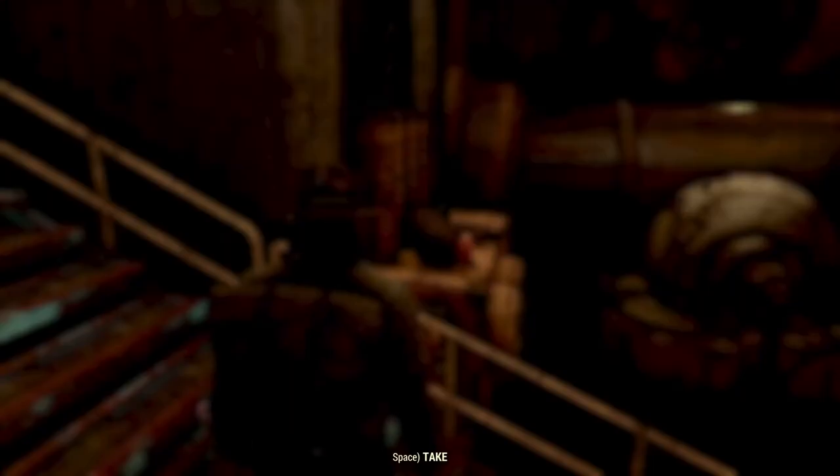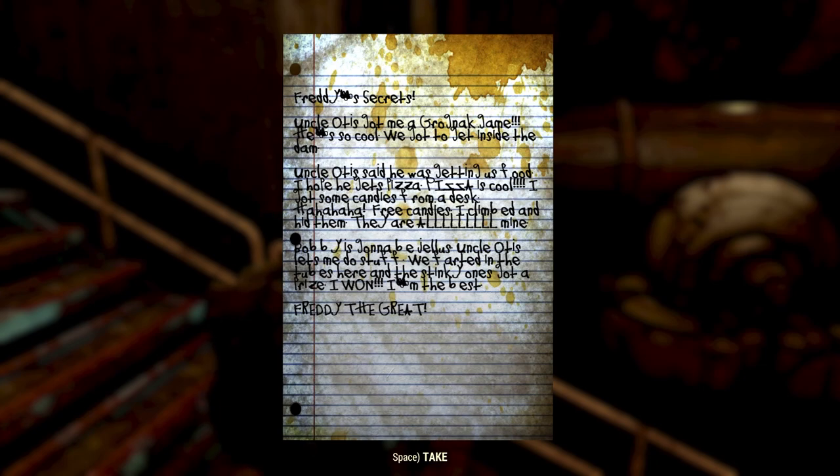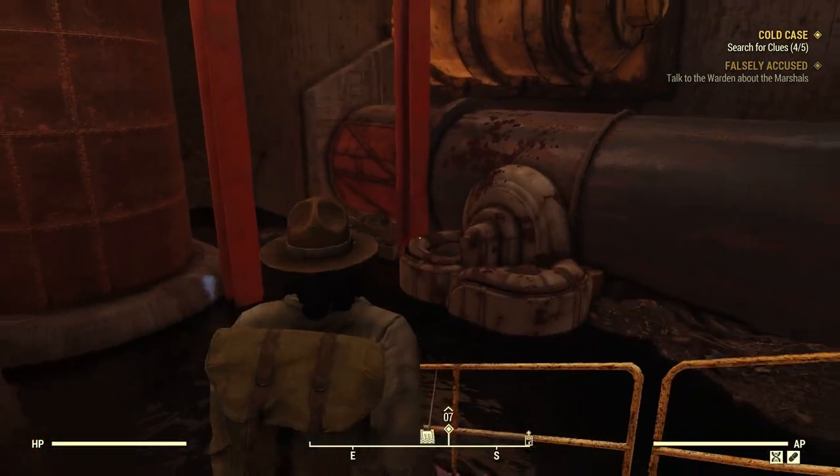Freddie adventure number one: 'Freddie — Otis got me a Grognak game, he's so cool. We got to get inside the dam. Uncle Otis said he was getting us food. I hope he gets pizza — pizza is cool. I got some candies from a desk, ha ha, free candies! I climbed and hid them, they're all mine. Bobby is gonna be jealous. Uncle Otis let me do stuff. We farted in tubs here and the stinkiest one got a prize — I won! I'm the best, Freddie's the greatest!'